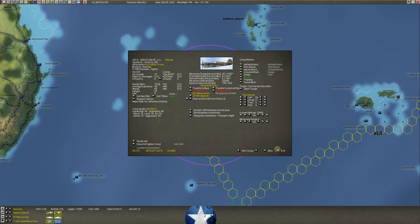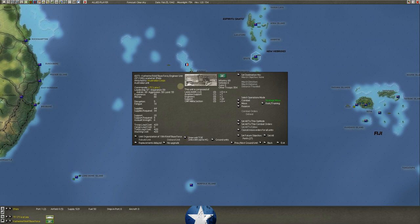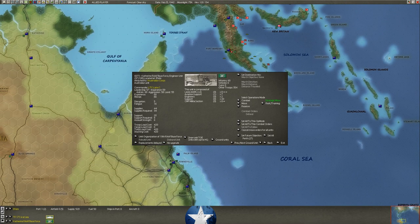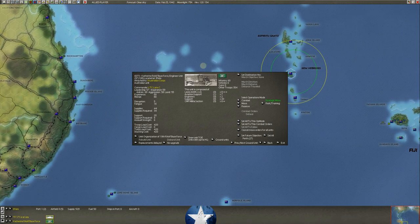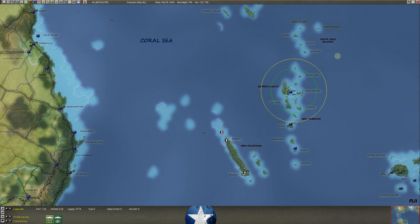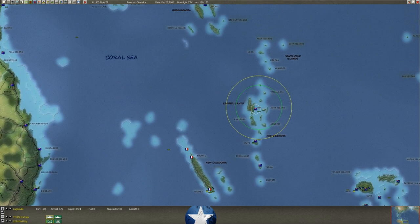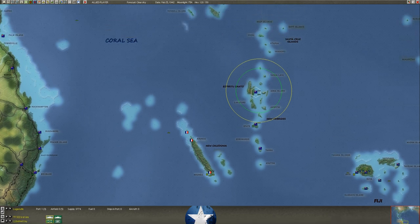We've got transports up at Efate and have already dropped off a base force there — this came all the way from Katherine, moved out to the coast, got on a transport, and is now at Efate. We'll be bringing in Marine Corps units: Marine Defense Battalions, Raider Battalions, Parachute Battalions. Efate and Luganville are two really important spots because big battles will be waged here. Once we get into mid-1942 this will be the dividing line between Japanese territory and ours. If he gets in here, all our shipping lanes go away.